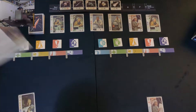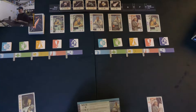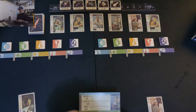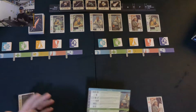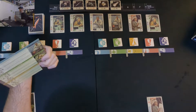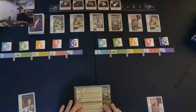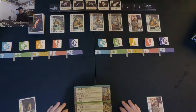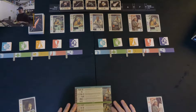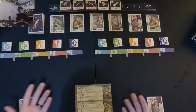First of all, we have a fantastic player aid that is front and back. This is particularly important because the different types of scientists, engineers, or workers — each card represents a worker — have various abilities on the bottom right. This cheat sheet really does a good job of helping you understand those abilities as the game goes on.